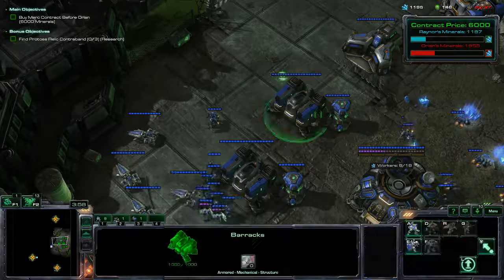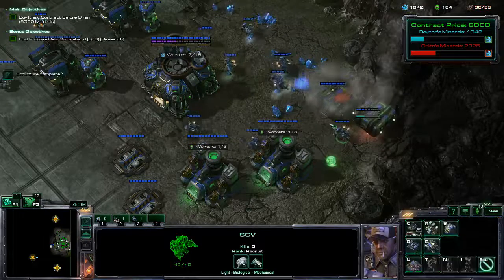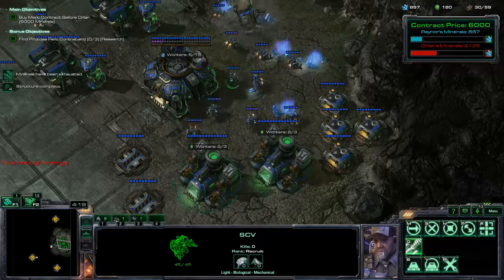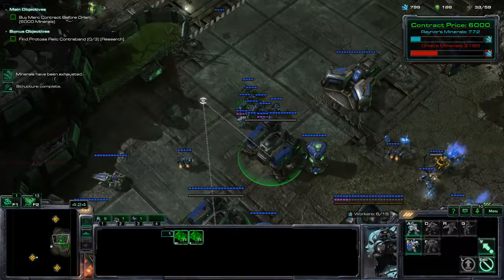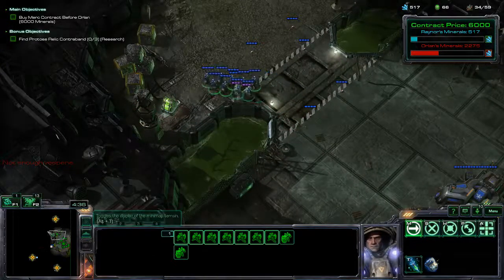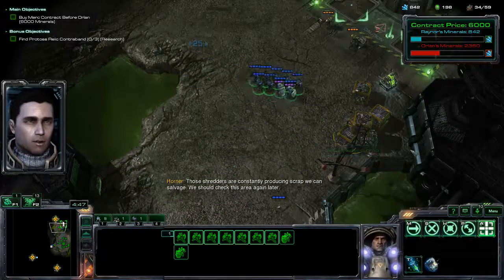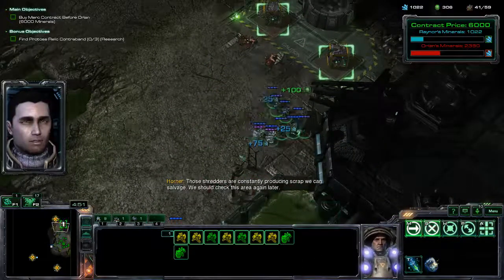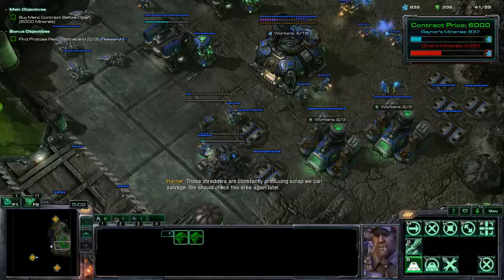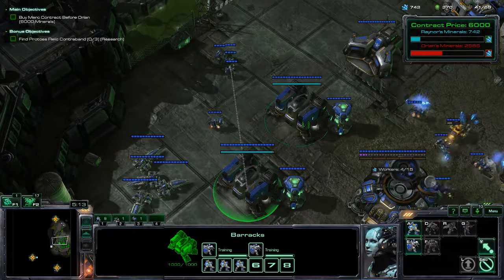In this mission I will use marines and medics. I need to build more — good thing I researched the instant-build supply depots. The mineral field is depleted, so after I get some marines and medics, I'm gonna have to scatter to collect more minerals and destroy their command centers. Look at Orland's minerals — he has like 2,000 ready. I gotta slow him down. I'll leave the Vultures for defense.